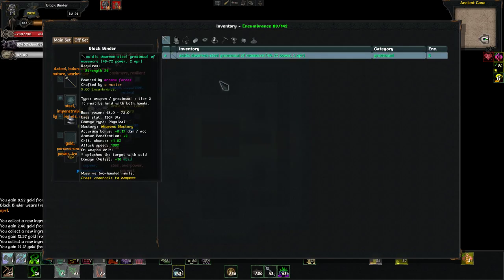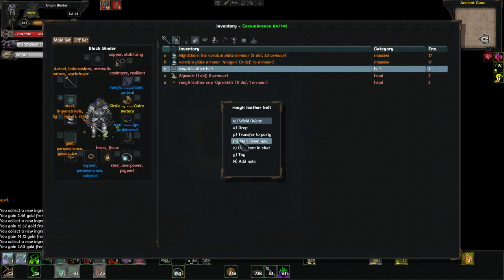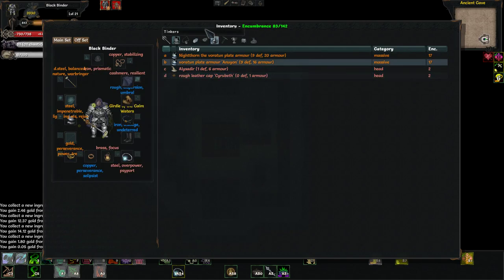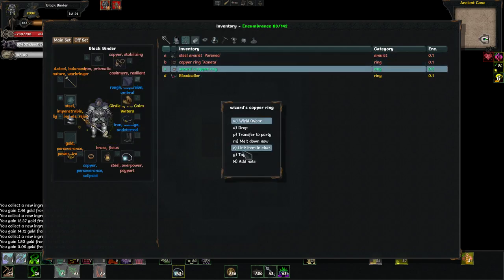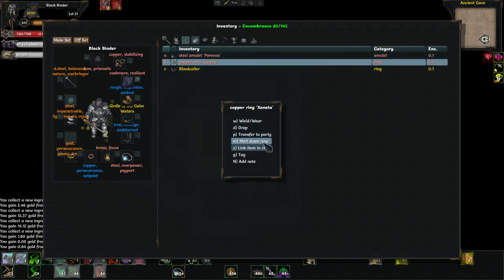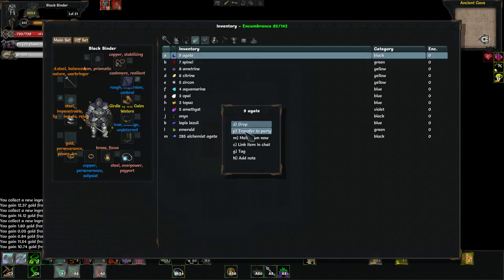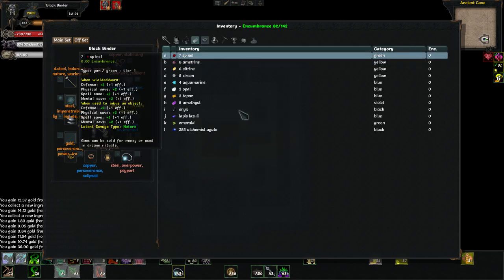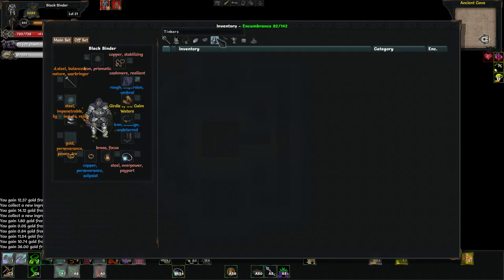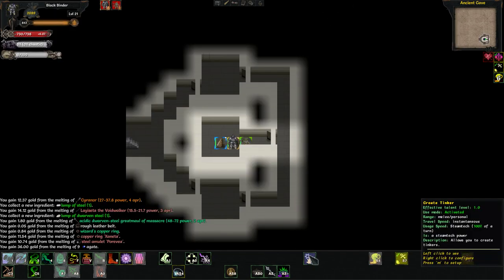We'll melt down all this junk. We'll keep the mountain hat and the breathe underwater hat. We can melt gems down, but I don't think they actually give you anything. And some recipes actually require gems, so hold on to them until you know you've gotten everything you wanted from tinkering.